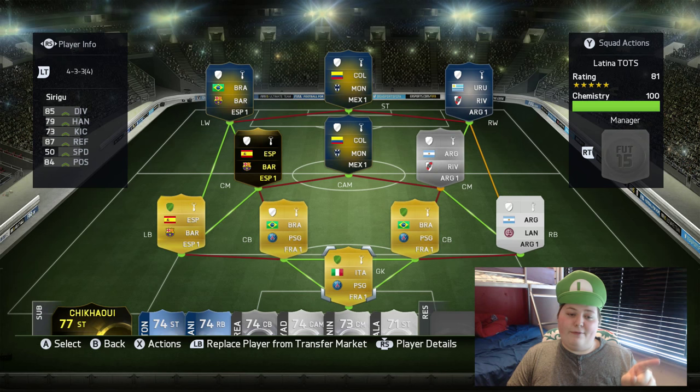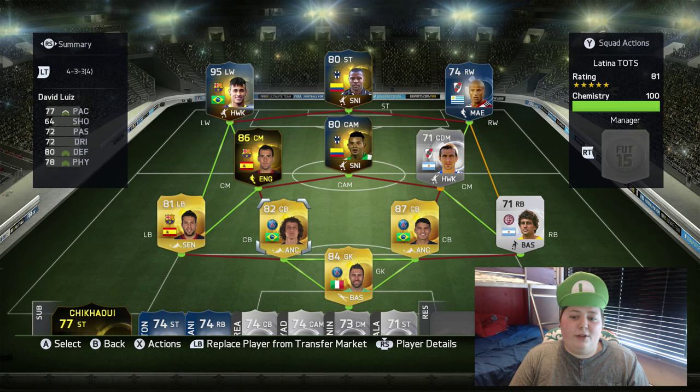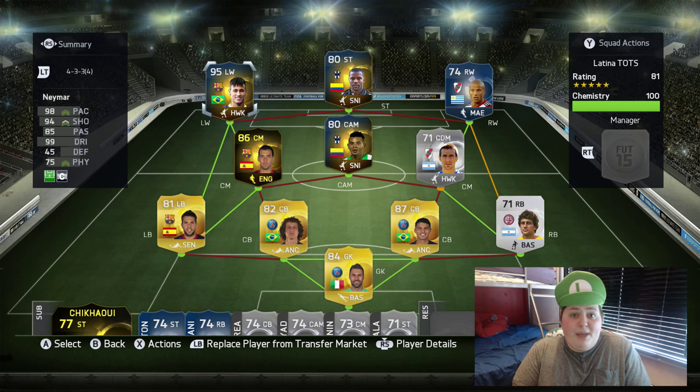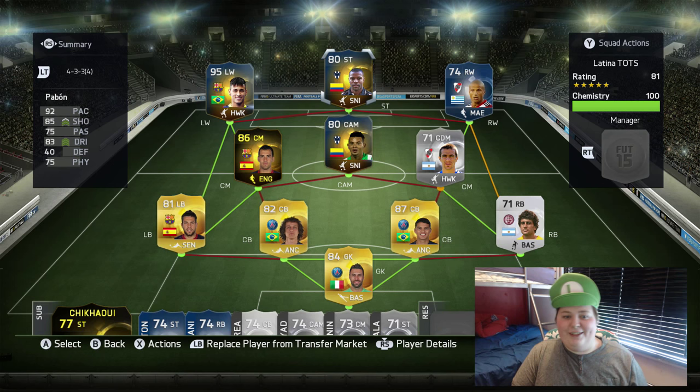I've got Cordona and Pabon at right wing, Sanchez — and I know it's not Alexis, calm down, it's Carlos Sanchez — and at left wing I've got Neymar Team of the Season. I wanted to make a team with Neymar since I didn't get the chance to in the Liga BBVA video. Luckily Pabon and Cordona are on the same team and nation, so they get a super link. So it's a 4-3-3-4, CAM and striker sorted.